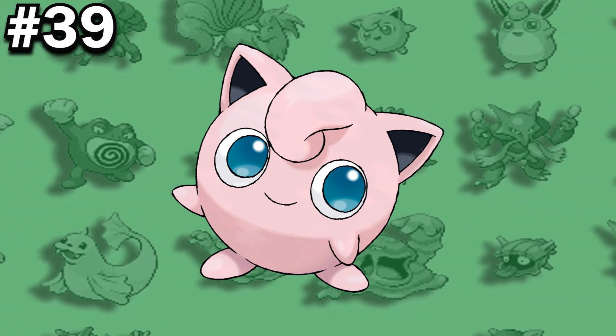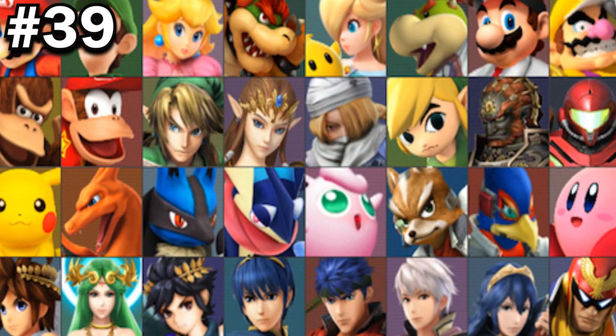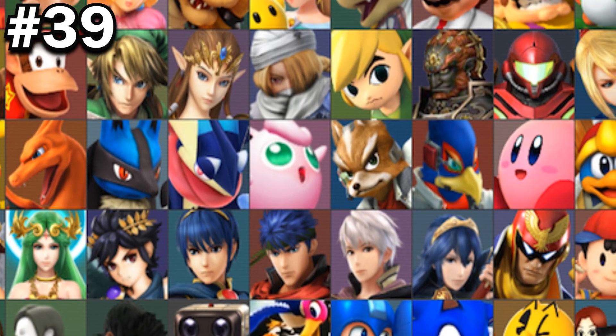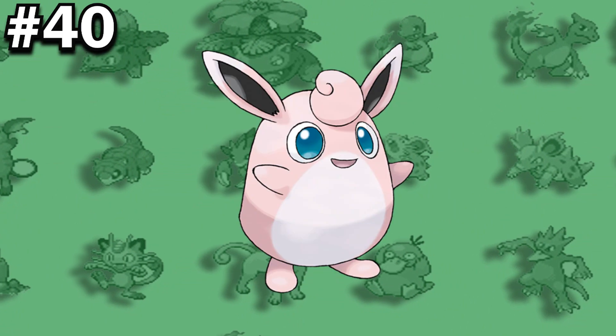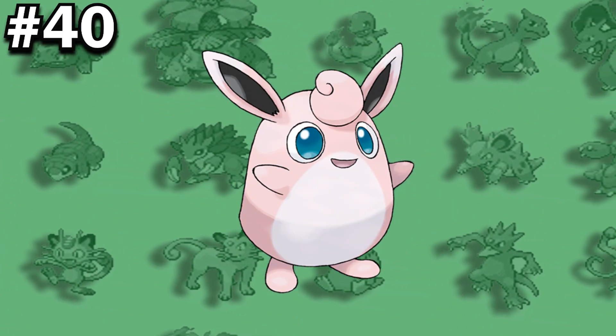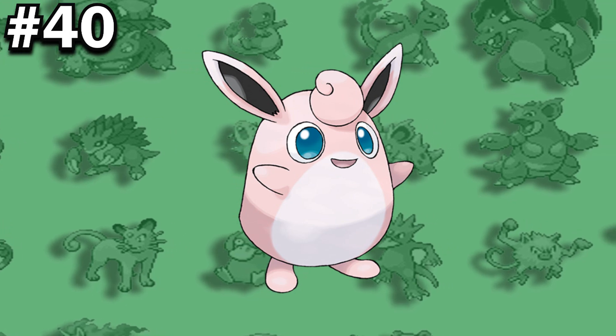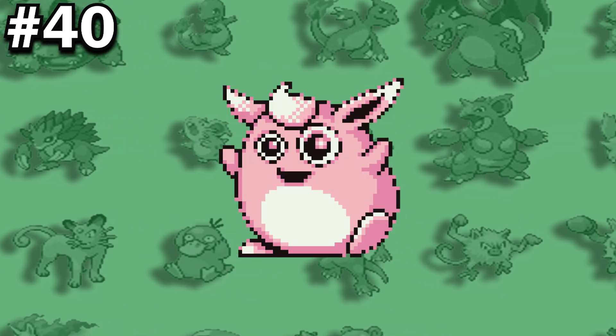Jigglypuff, who has remained a recurring character in the Super Smash Bros. franchise, is depicted with green eyes and rose-pink fur, making it resemble its shiny form much more than its normal form. In its earlier appearances, Wigglytuff's white stomach did not always extend above its mouth, which can mainly be seen in the sprites for the Japanese Red and Green version.